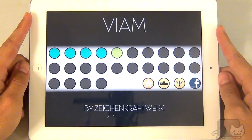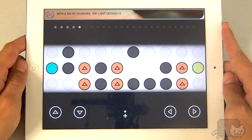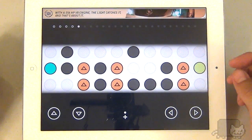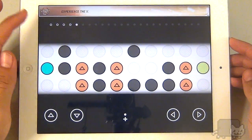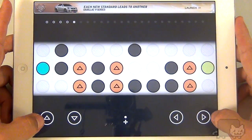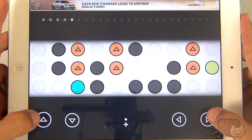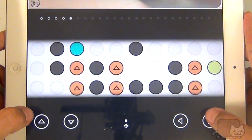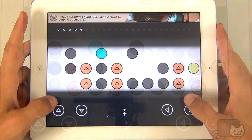All right, here's VM — the least graphically intense out of all these games, but the most mentally stimulating. Name of the game: get your blue dot over to this side. I'm only on the fifth level and it's already getting insane. Here's your d-pad — it's kind of funky. I kind of wish that things were different. I can't even talk and play this game at the same time. It's so ridiculous.